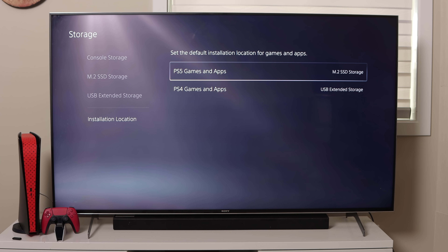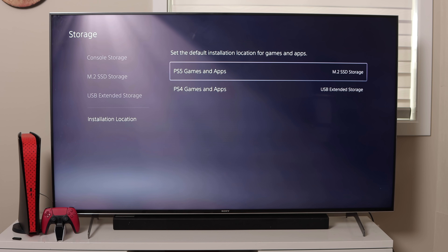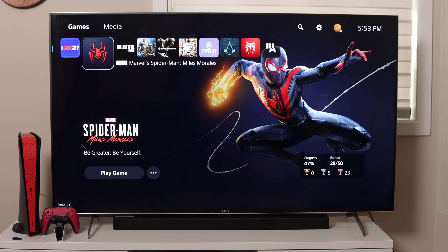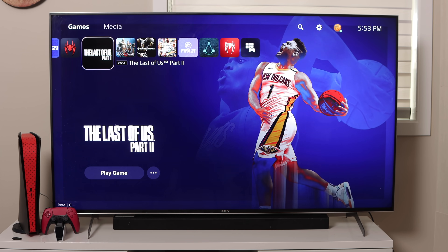If everything remains the same after PlayStation drops the full update, go ahead and pick up one of these drives. You can pick up a drive without a built-in heat sink or one with a built-in heat sink. If you pick up one without, just grab a separate heat sink and install it like I did — quick and painless. Make sure you get a low-profile one that fits properly into the slot. This console now has about 1.7 terabytes because I added one terabyte to the original roughly 650 gigabytes. I can now put PS4 games on external HDD, or just put everything on the console.